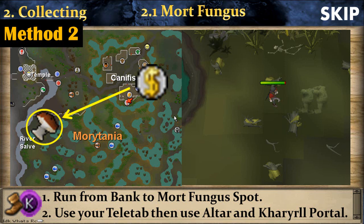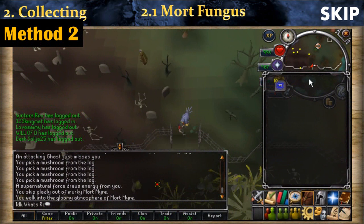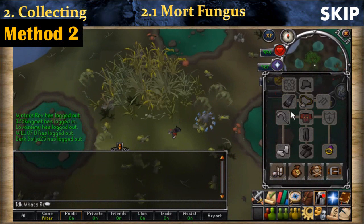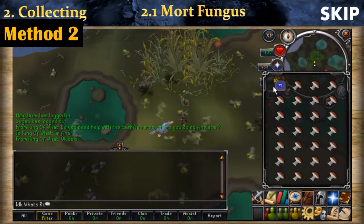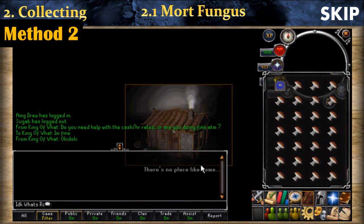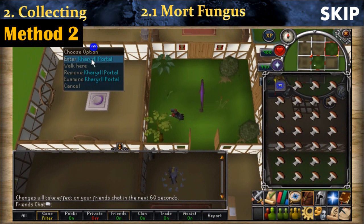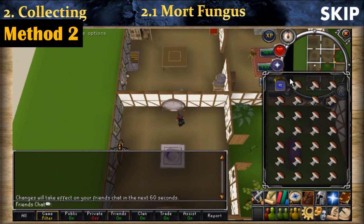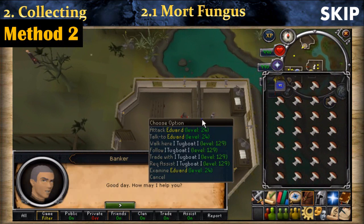Run west and a little bit south like with the first method, then open the gate and go south-west to the special spot. Use the bloom option — I will explain how to do this efficiently later. When your inventory is full of mort fungus, use your teleport to house tablet to go inside your house. Use your altar to restore all your prayer points, then go to the teleportal room and use the Kharyll teleport to get to Canifis. Run east to the bank, drop everything in your inventory and familiar, and repeat.